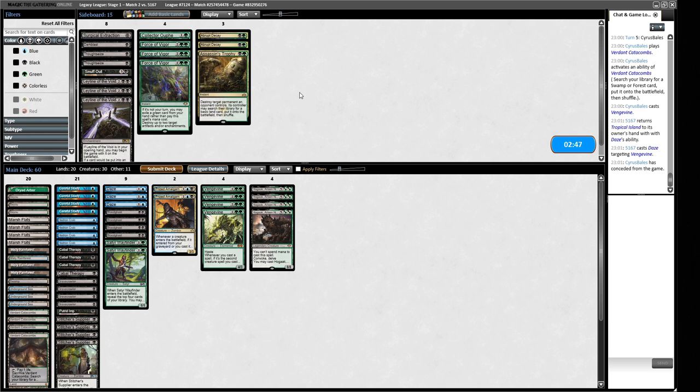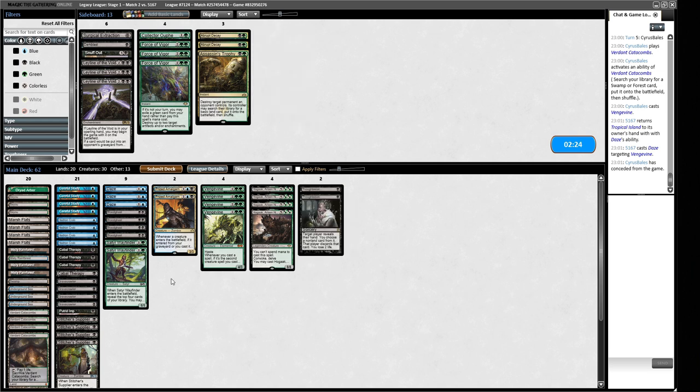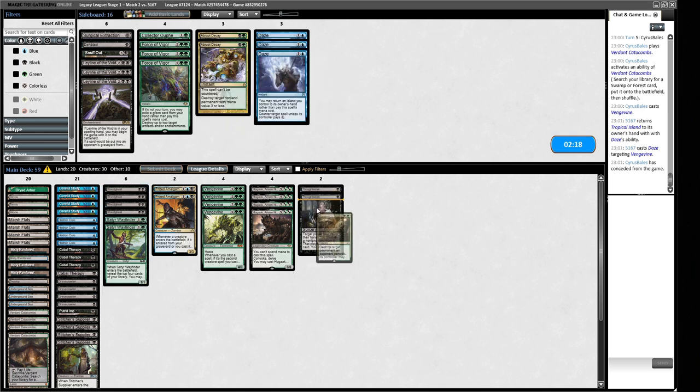Not a lot of these cards feel very good. The Snuff Out is okay on some of their other guys, but their other guys just kind of exist and they already get value for existing. Thoughtseize is probably the best way to handle this. I'm not convinced we want Daze anymore — we're just taking Assassin's Trophy and a bit of hand disruption. The Daze plan definitely gets worse once they've already seen it. We could try having a Surgical — Thoughtseize or Cabal Therapy them and strip all the Plows or Natural Orders. But I don't think that's worth doing.